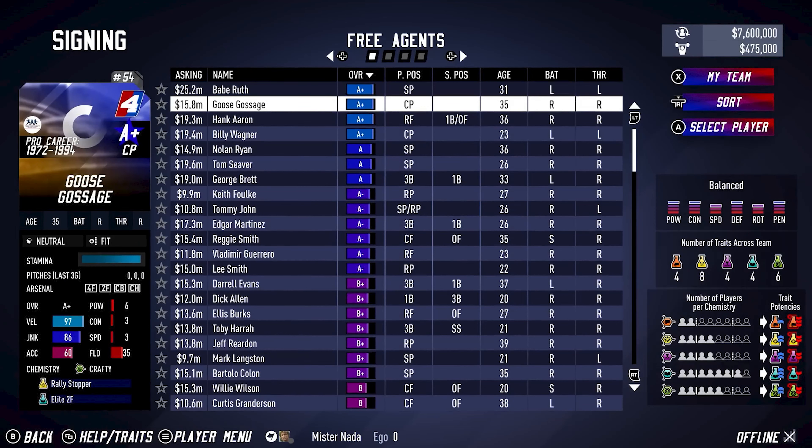First up is team chemistry and the new player traits. How team chemistry works with traits wasn't talked about in this video, but if you pause at different moments, you can figure it out. 55 new traits were added this year for Super Mega Baseball 4, up to 75 player traits available for all players. And now this new feature that's been added is team chemistry. One of the questions is how team chemistry and player traits are going to interact as a game feature.